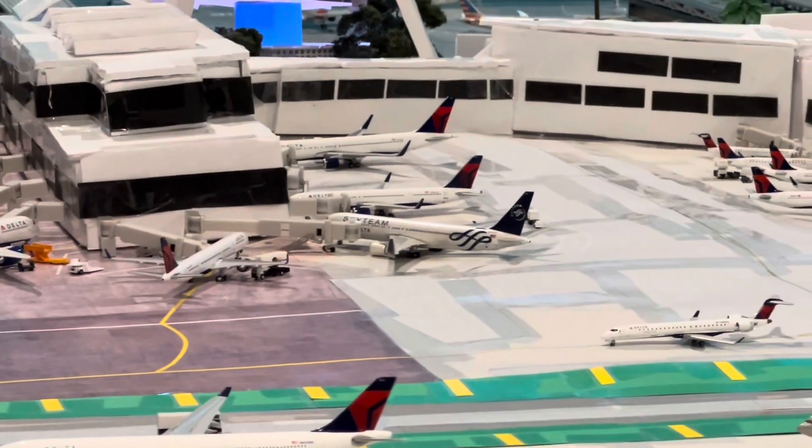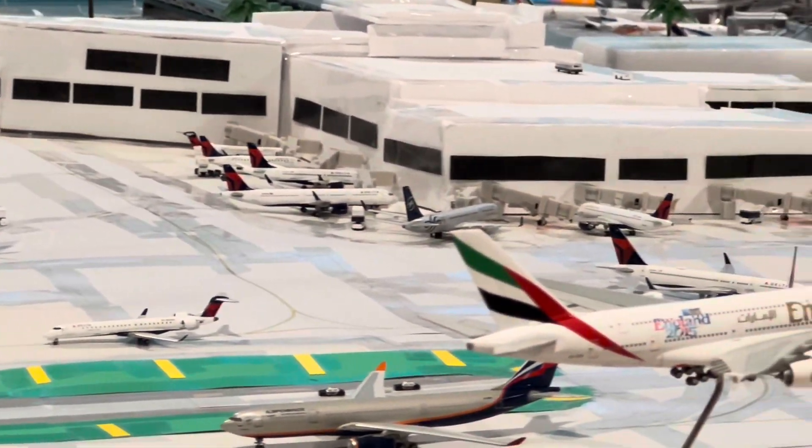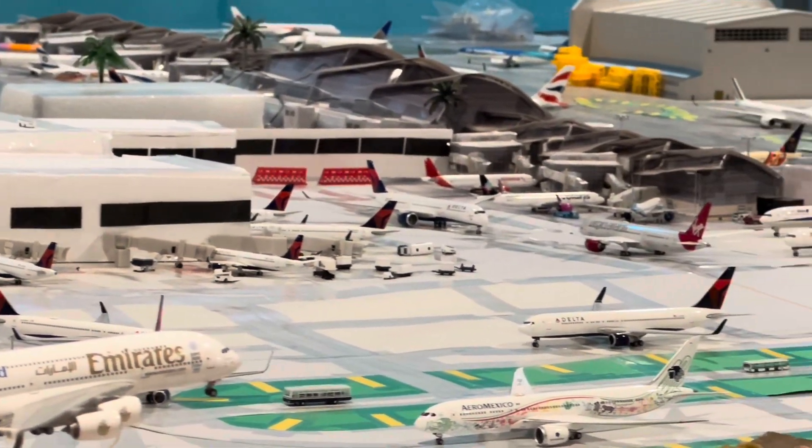Zoom in — you can see some of the departures here, as well as the new Delta Terminal, along with the T-Bit.